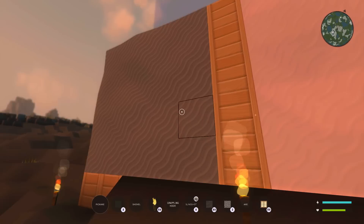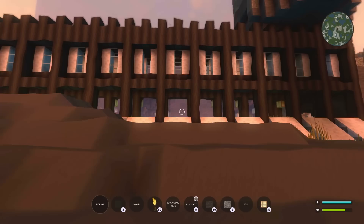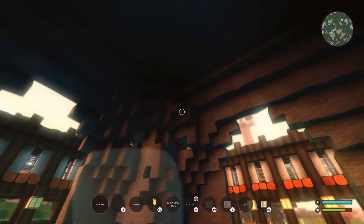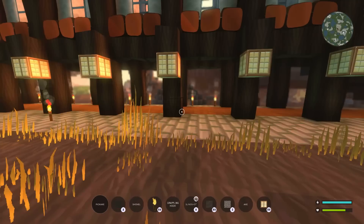I wonder if someone left me a present of snow and dark snow, but I think that looks more like sand and clay. So the capital, or vehicle, is slowly progressing. I've been playing a lot of Destiny, so when I get to play Ort it's usually exploring and not building. I do want to build this and finish it because you can't have an unfinished capital.